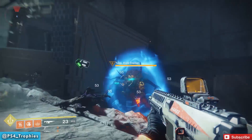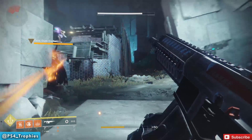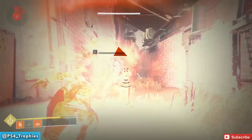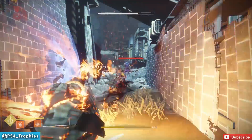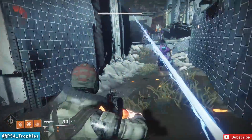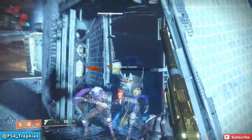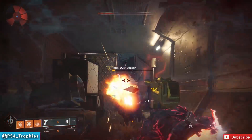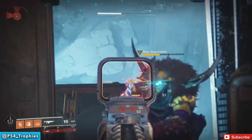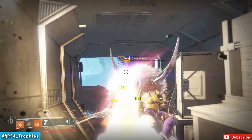Our major is going to be right around the corner to the right. You can take his health down however you want — use your super or a couple of rockets — but you have to get the killing blow with the Drang. Once he's down, immediately fly back to the Exodus Black landing zone and repeat. All told this took about 25 minutes, including a public event.